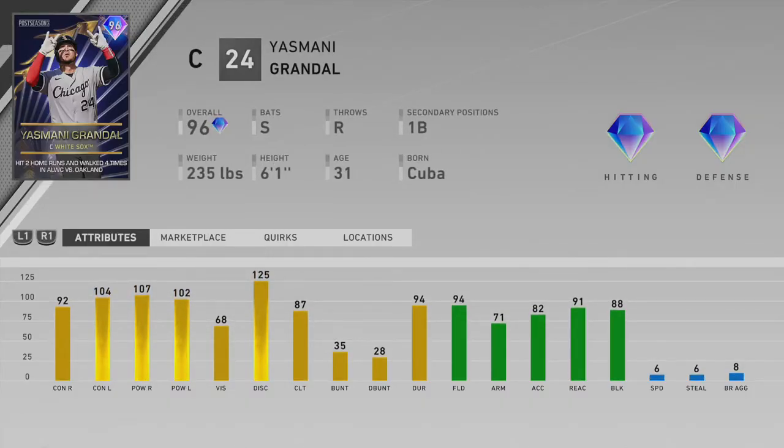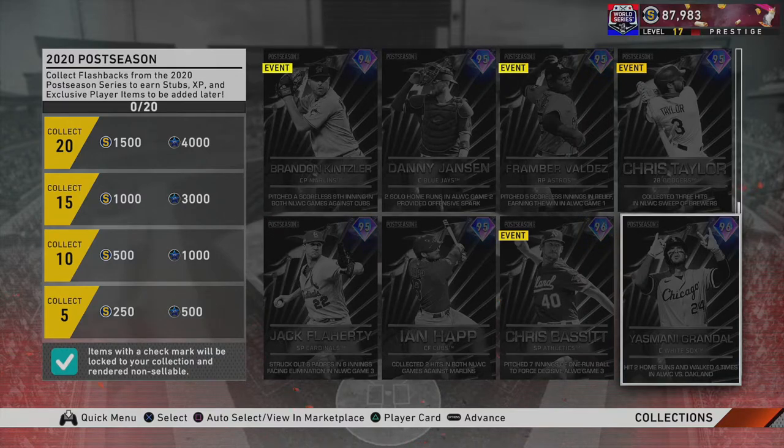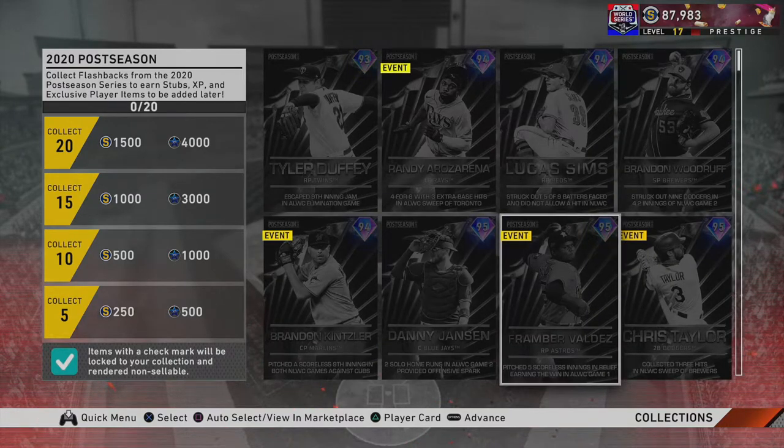The next card is this 96 overall Yasmani Grandal. Look at those hitting stats — he's a switch hitter with 100+ power versus each side of the plate, 90+ contact on each side, 68 vision which could be a little better, 94 fielding, 71 arm. The fielding is good enough that he won't kill you behind the plate. A switch-hitting catcher — I compare him mostly to the Jorge Posada card but I think Yasmani is going to be better. He swings a great swing and is pretty popular in the community.